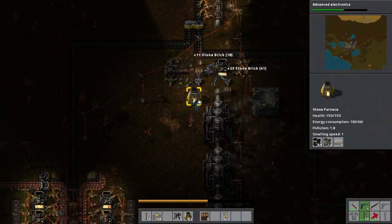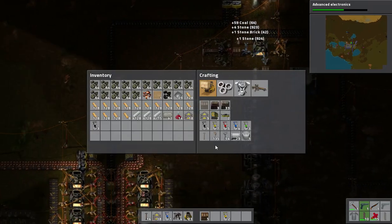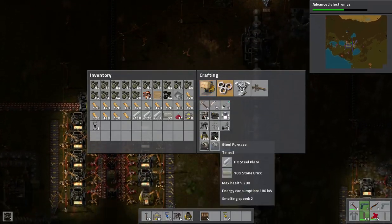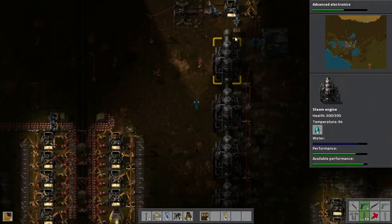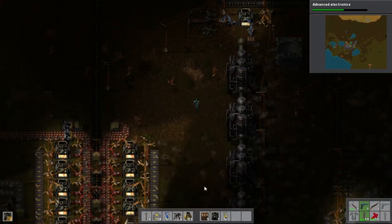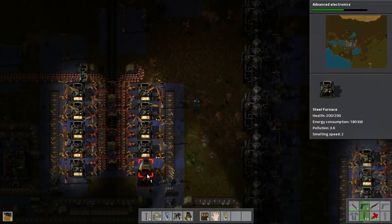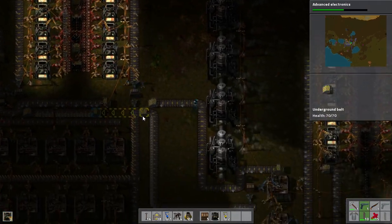Stone brick, stone brick. I actually don't need this setup anymore, so we're going to pick it up. Steel furnace — just a pile of steel furnaces. Do we have a brick for another one yet? No — I'll come back in a bit.